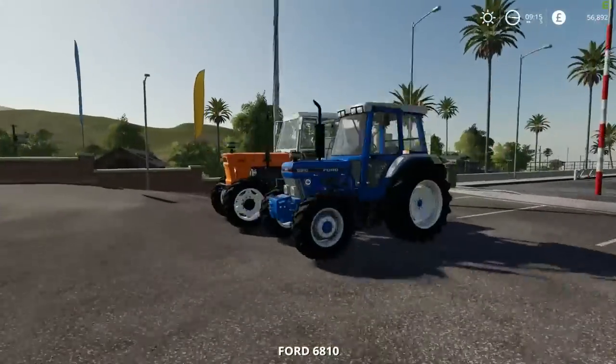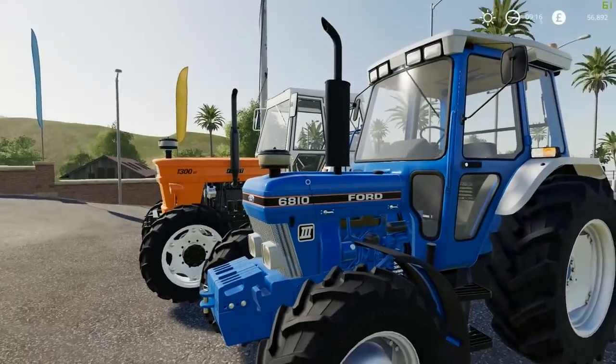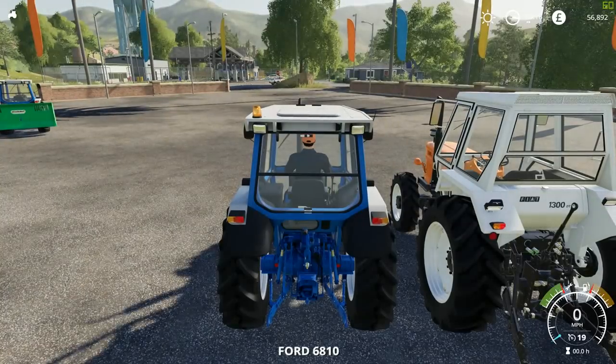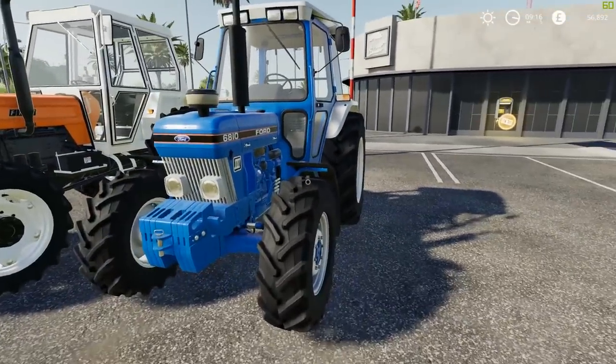There it goes — it looks a lot different with the front weight on. I actually do prefer it that way. We've also got the beacon attached, and that works as a beacon. So yeah, this is my quick look at the Ford 6810.